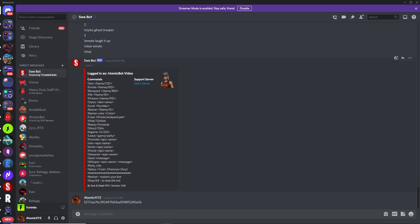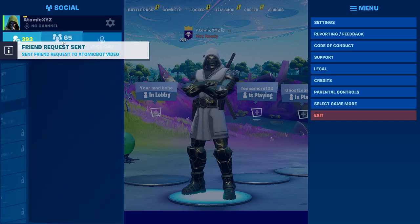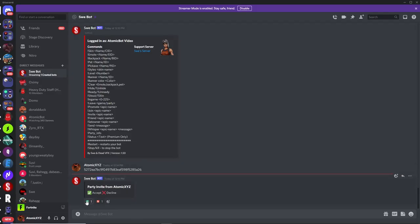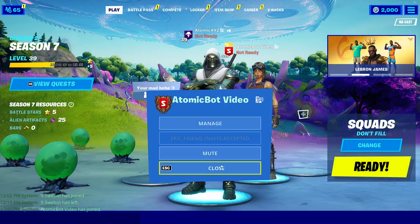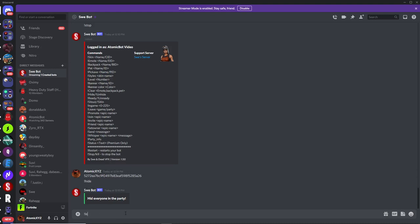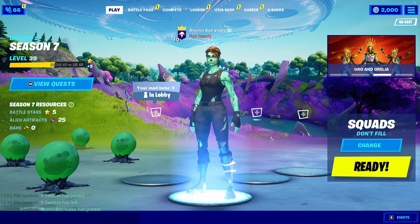I won't go through all the commands again, but I'll show you how to friend and invite the custom bot. It's the exact same process as before — copy or type in the bot's name, send a friend request, it'll automatically accept, and it'll appear in your friends list. Invite it to the party, click Accept, and it'll join. You can then hide the bot, change the skin, change the level, and do all the same commands. It works exactly the same way as Startbot, just with a custom name instead.